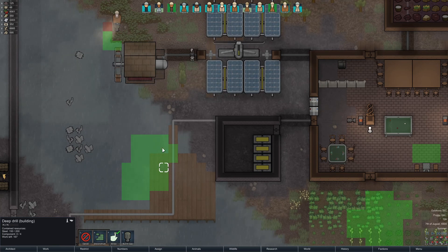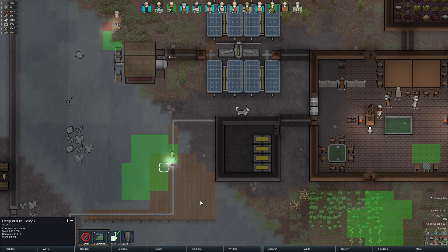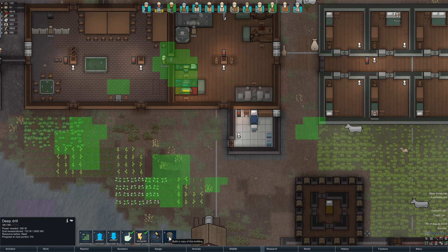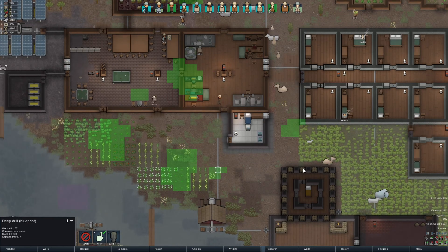We have no idea what's in this patch here in the water unless we build the deep drill on top of it - that's the only way of getting a clue of what's actually there. Thankfully you can actually move the deep drills, so you don't need to build a new one and then deconstruct it. Steel - that's good. Let's build one more over here and see what that is. If this isn't like uranium or plasteel or anything valuable, I'm going to move it.